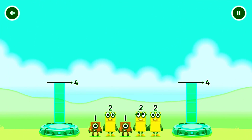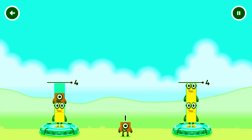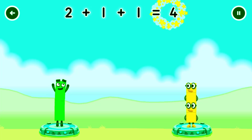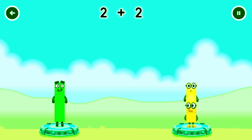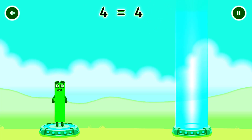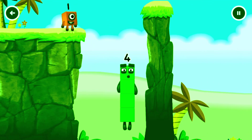Share the number blocks evenly to make two groups of four. You got it! 2 plus 1 plus 1 equals 4. 2 plus 2 equals 4. 4 equals 4. I am 4!